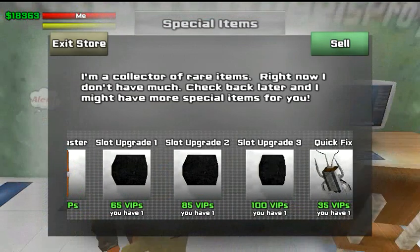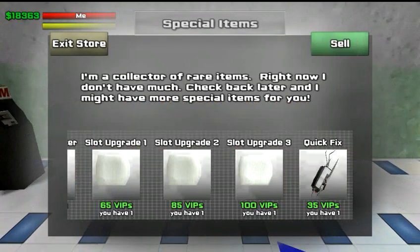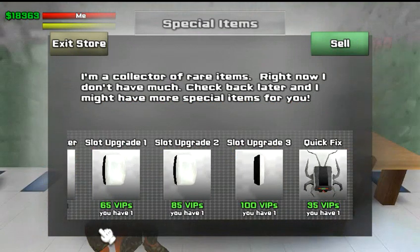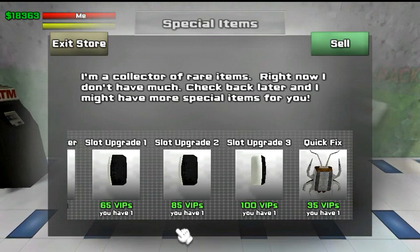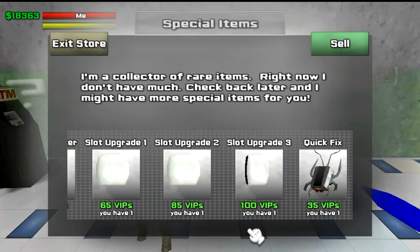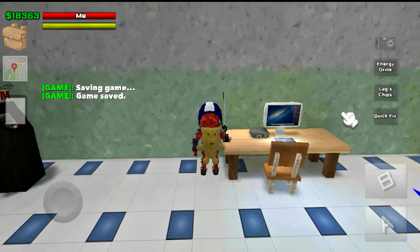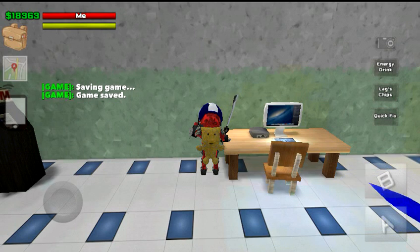Right here you have all your slots: one, two, and three. You have to buy them all in order — buy one, then two, then three. Slot one is 65 VIPs, slot two is 85 VIPs, and slot three is 100 VIPs. Slots are these little tabs where you can put items you need to access quickly.